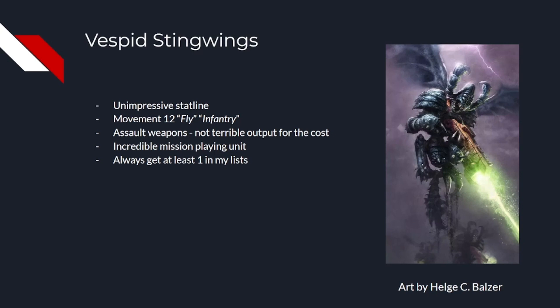Their airborne agility rule is also quite underwhelming as they can reserve at the end of your turn, but they end up at strategic reserves, so they come in on a board edge in the next turn rather than by deep strike, meaning they'll rarely be able to come in on an objective. They also have quite poor defenses: T4, 4+ armor save and 1 wound.